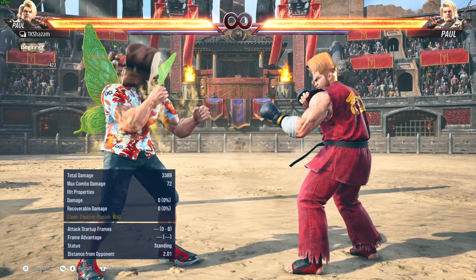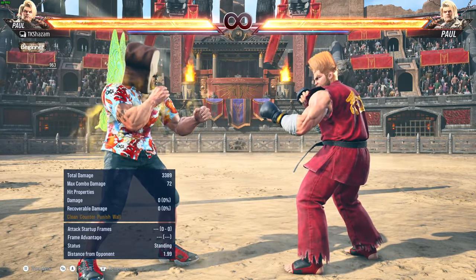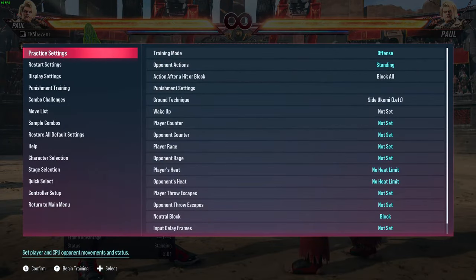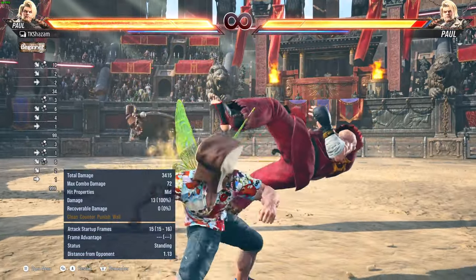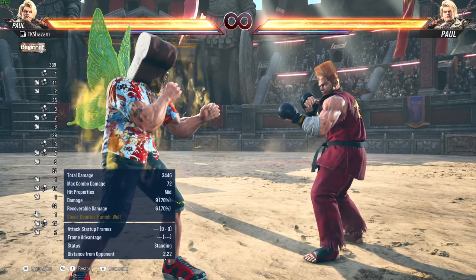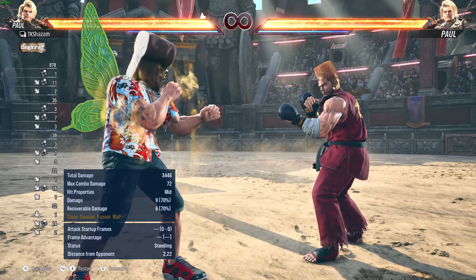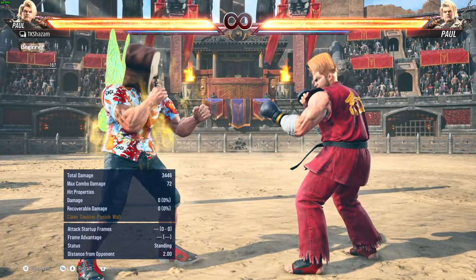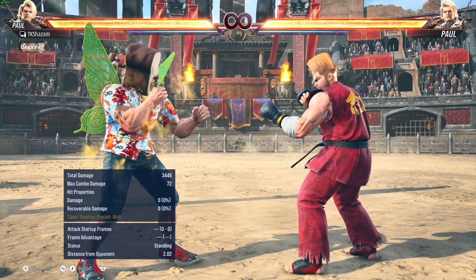Technically I have a 33-frame head start, but if I want to capitalize on momentum from a launcher I have 23 frames. The tech roll is almost like a pseudo get-out-of-jail-free card — the opponent will typically be left far away from you, escaping off-axis. You control the direction with the button press — I think one is left and two is right. Some characters can take advantage of this with a tech roll catch, but I'm not aware of one for Paul.